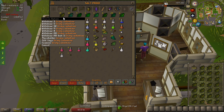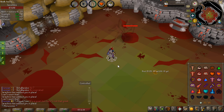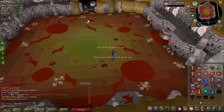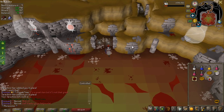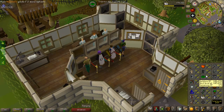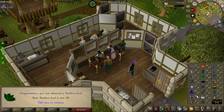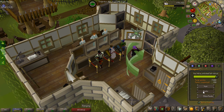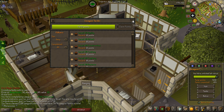My herb level is currently at the point where I can boost with cadantine to make super defense potions, so I'm going to do a bunch of that. It's quite a lot easier to do Sarachnis with super defense potions, but after five kills, it's definitely not worth it. I just wanted to try the boss. I'm about to hit 68 herblore, which is also 1,750 total for some points, and now I can boost with botanical pie to 72 to make ranging potions for future lizardman tasks.